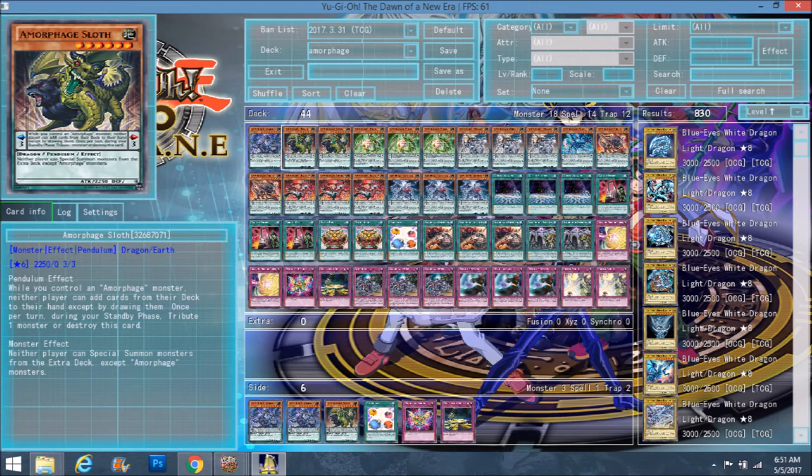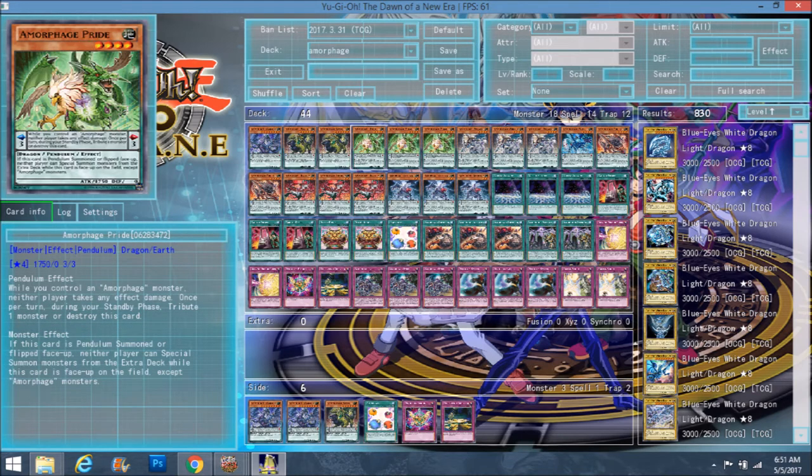In this deck, the scales are only between three and five, so your level fours are the most crucial. The level fours kind of have the worst effects out of all of them — maybe not Wrath, but they're just here because their body is to tribute. Every single Amorphage only has a scale between three and five, so you can only pendulum summon level four monsters, which makes the Amorphage level four monsters more valuable. First off, we have Pride.